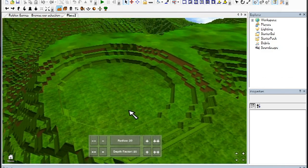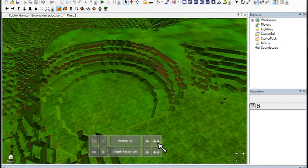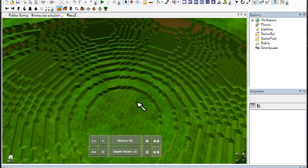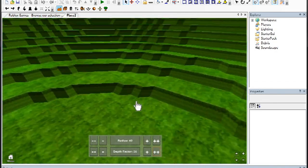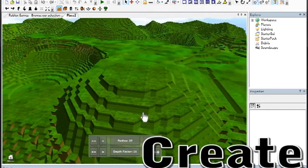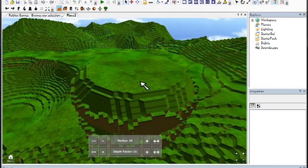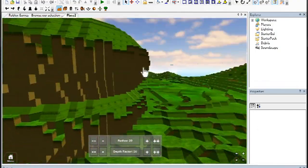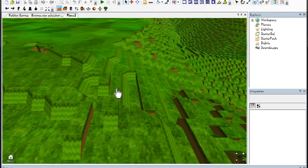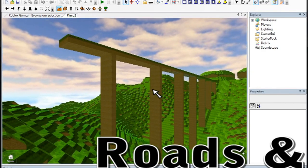You can make craters, and you can adjust the size and depth of the crater as well. For example, now we're going to make a really big one — this is like instantly making a crater the size of Crossroads. And you have the opposite: you can make spheres on top of the terrain, and you control them as well — how big they are, how much they elevate. With this, you can make a very cool terrain level in just no time.